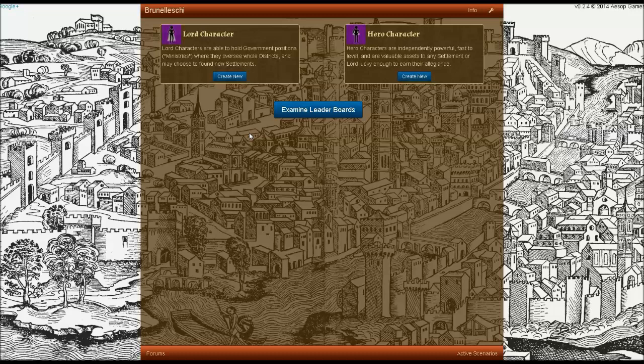This is the screen that you'll see immediately after creating a new account. You'll be given the option of creating a lord character or a hero character. We're going to go ahead and select a hero character this time around.